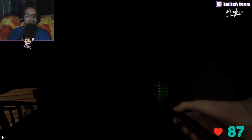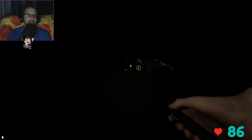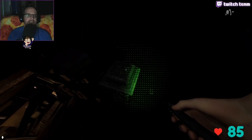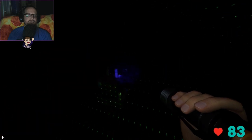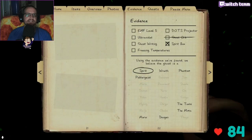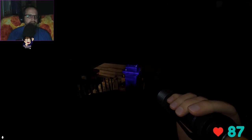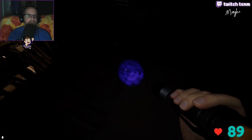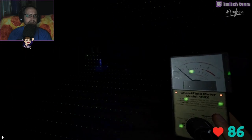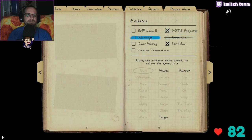I was thinking we could get it on the first one. Oh hi — nice, you're over there! Let's set this up over here. Can you touch things up here? I don't even know. Oh Jesus Christ — it's Dots! Okay, it is dots. So we're looking at a Wraith, Deogen, or Phantom. Hot damn! Let me see what it can touch up here. We need ultraviolet for Phantom, ghost writing for Deogen, and EMF5 for Wraith.